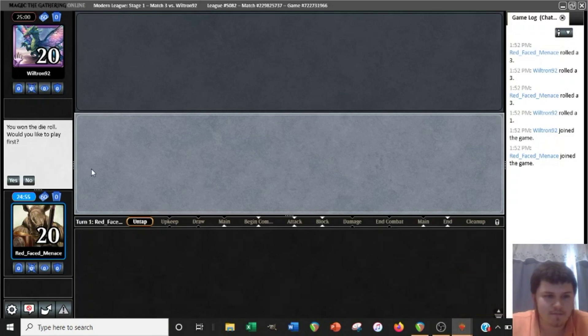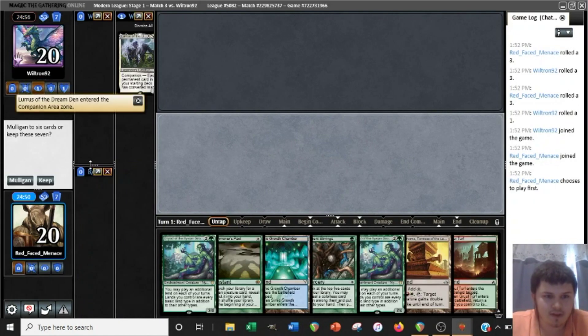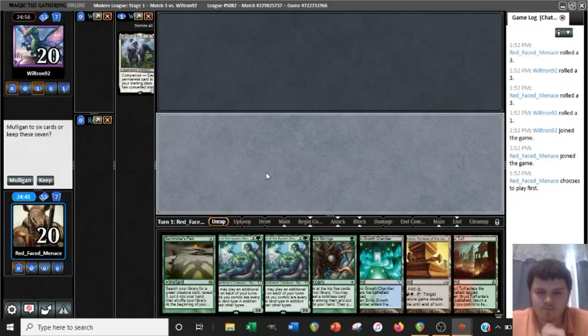We're on the play, so that's good. We'll play first. We're against Lurrus. This is kind of a slow hand because we're not going to have any untapped green sources.